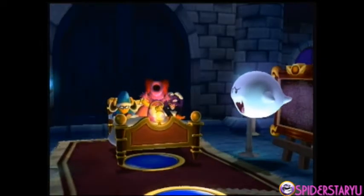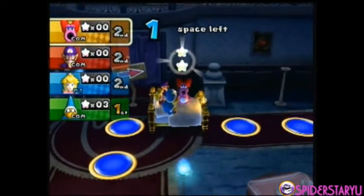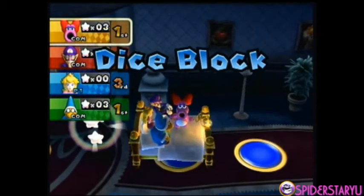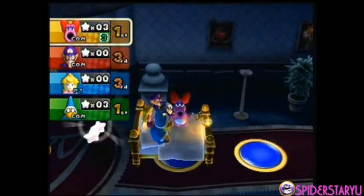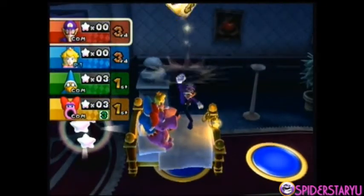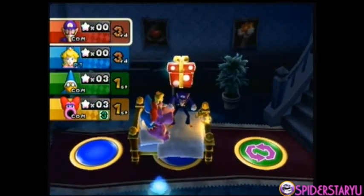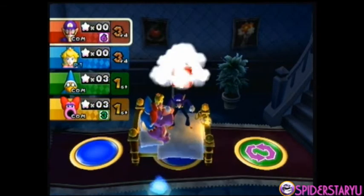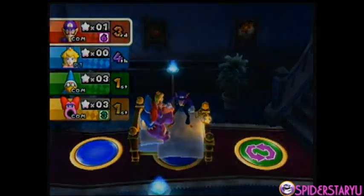Boos will follow you on this board, and they move three spaces every turn. Like, let me use an example — I move, the Boo moves three spaces; Magic Koopa goes, the Boo moves three spaces. It moves three spaces after everyone's turn. So if you don't move enough spaces while it's the Boo's turn to move, you will get hit and lose half your mini stars. So it's no joke — try to be careful.